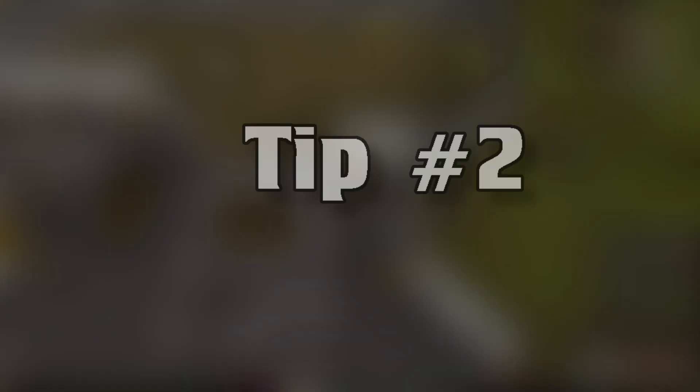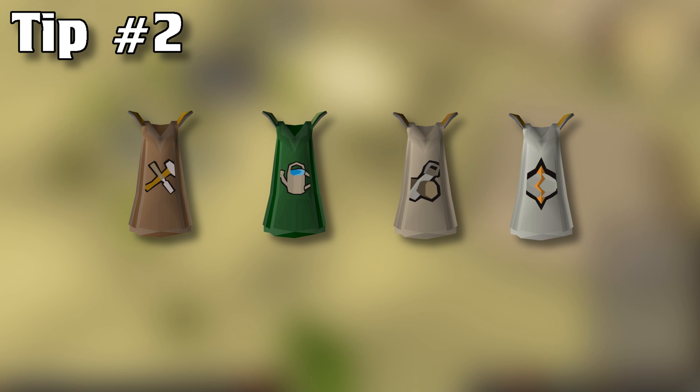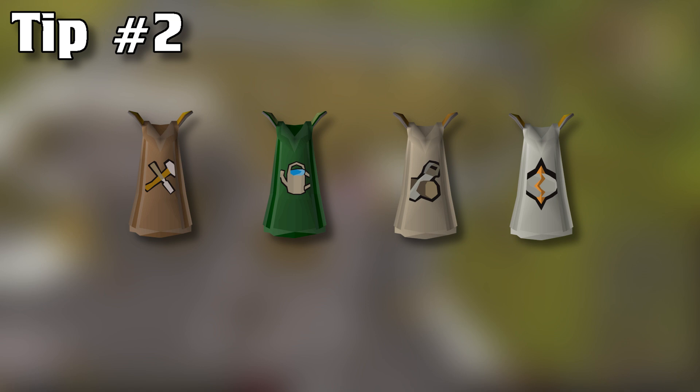Tip number 2 is going to be which skills you should prioritize achieving 99 in first. These are the 4 capes that I believe should be attained first: crafting, farming, construction, and runecrafting. I will be talking about why I believe each one of these capes should be obtained first, as they help you progress in other skills afterwards.